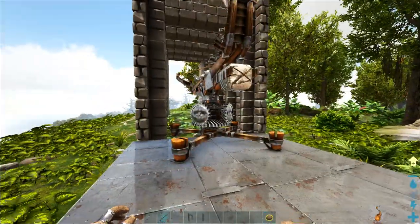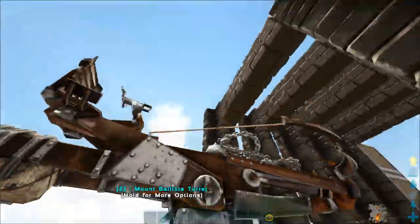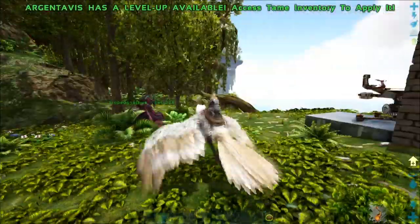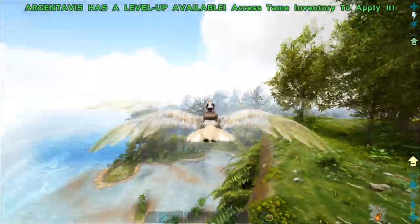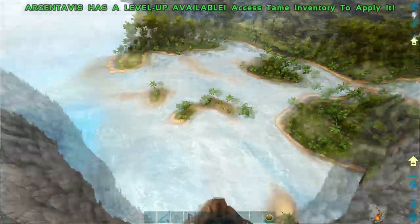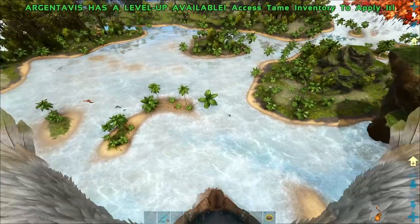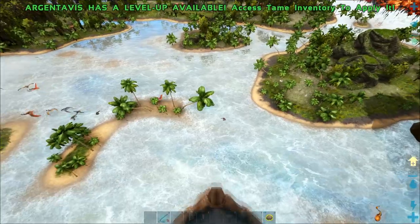Now you might ask why I have this setup and how the creature won't get out with no gate at the end — well you'll see it's really effective. Let's go grab one of the Tropeos. It might be a bit tricky because they are quite fast. I would probably use a Pteranodon if you want an easier time — since they're quite fast like the Tapajara, they're a little bit tricky to get the aggro of with an Argy to get it into the pen.